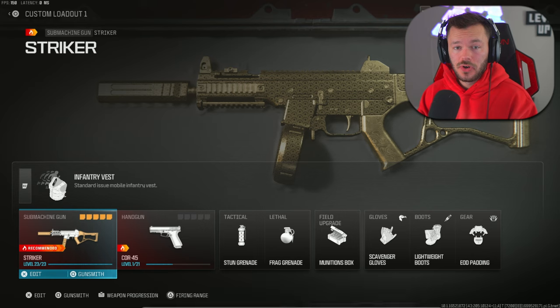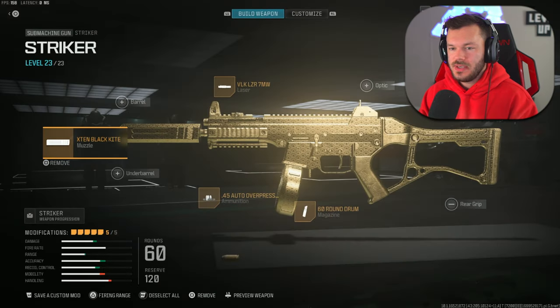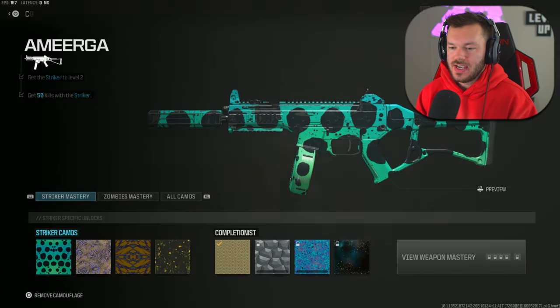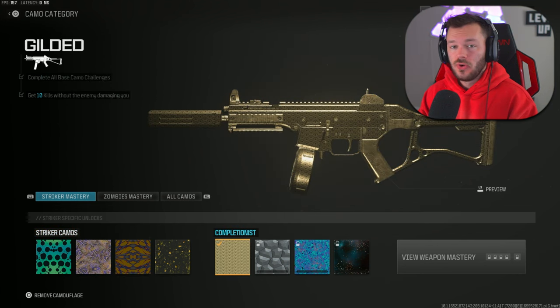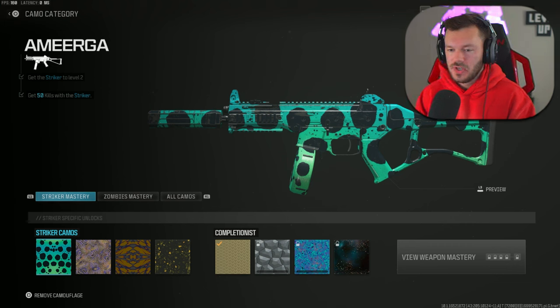I'm currently level 22 and the first gun I have gold is going to be the Striker, the UMP submachine gun. Going over to the customization, you can see I do have gold camo. Let's go over some of the challenges real fast to show you they're not really too difficult. First up is the Amigra camo — basically just 50 kills with the Striker, which is incredibly easy to do.